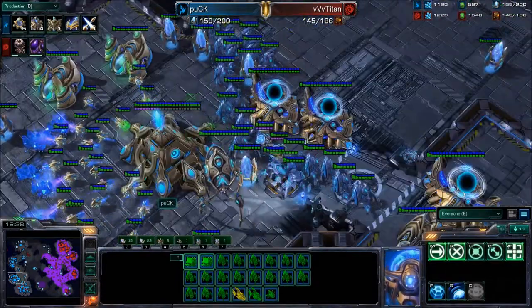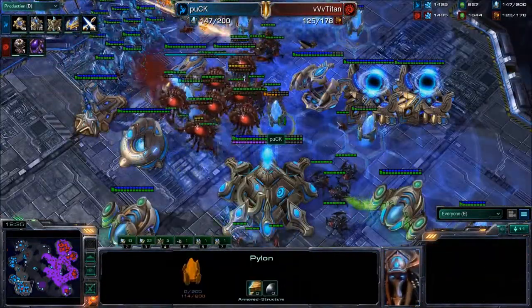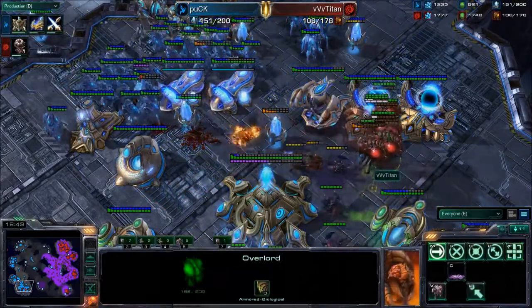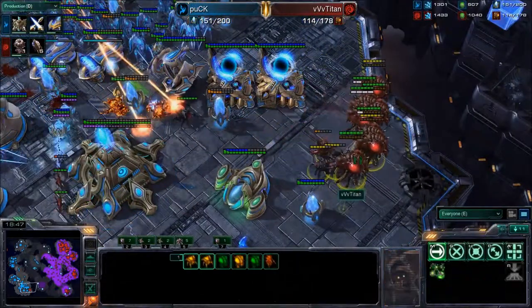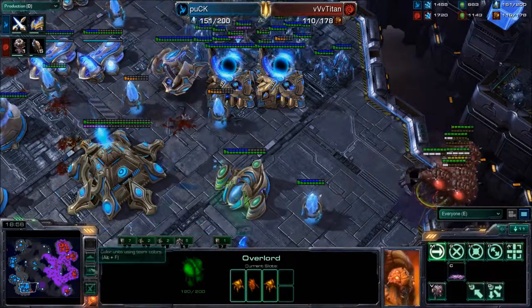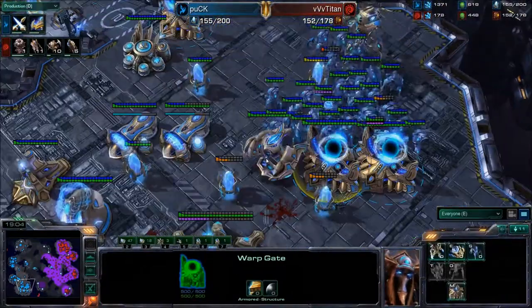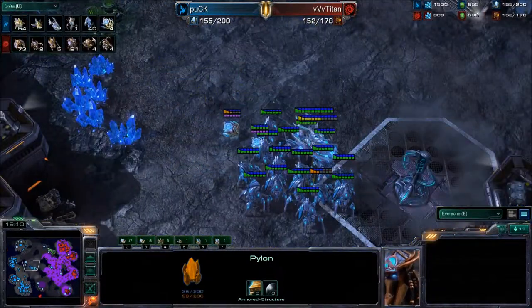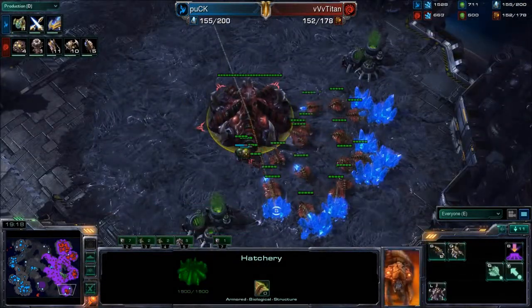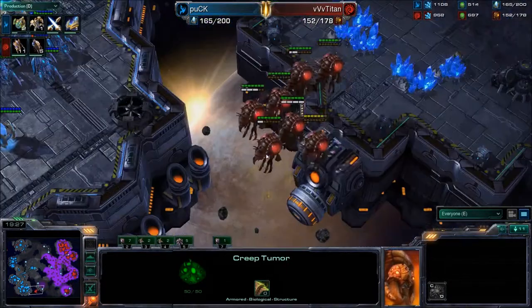Zerglings running rampant. Robotics Bay has been taken down. It looks like Pylons are going to get taken down — are we going to have a tactical retreat? Puck does have a lot more food right now, and a retreat is in order. The Stalkers should be able to blink underneath and take down some of these units. Titan could have done a better job focusing things down. We see a Nexus at half health, an Assimilator with half its shields gone, and a lot of very low Pylons. If you focus those Hydra and Zergling attacks on specific buildings — Forges, Robotics Bays — you can take down very precise buildings and do a lot of damage. Right now I think Titan is just delaying the inevitable.